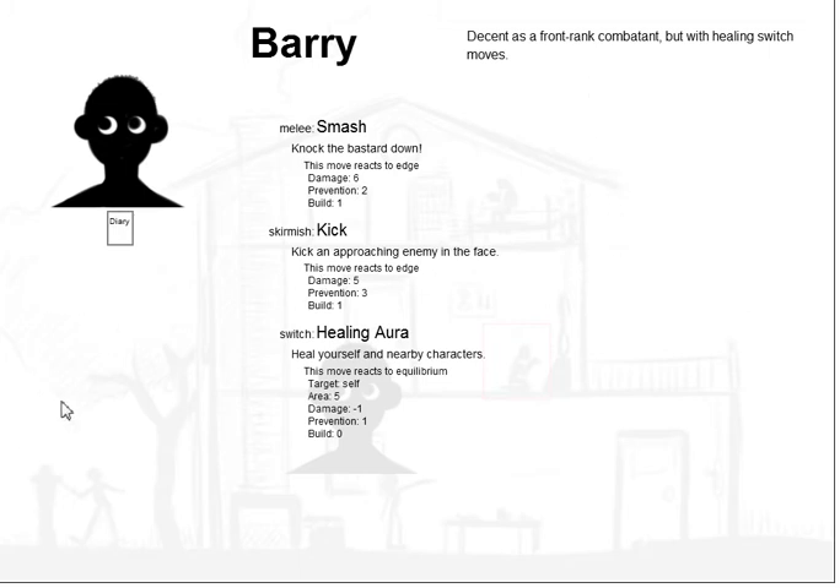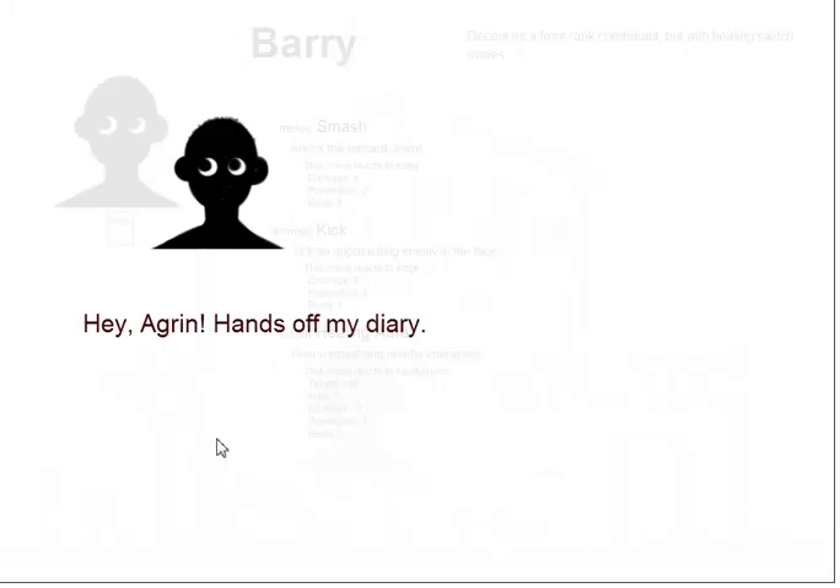And if he had multiple tiers — the tutorial guys do not have multiple tiers — but if he had multiple tiers of moves, we would be able to click through each. He has a diary. All of the characters have a diary in which they keep the history of what they've done, but they don't let you read them.